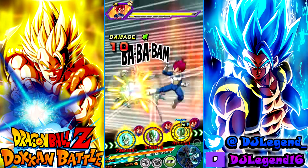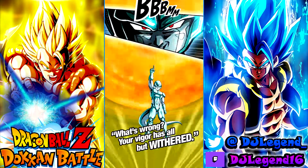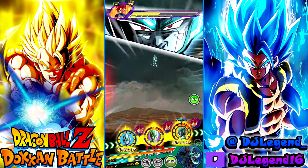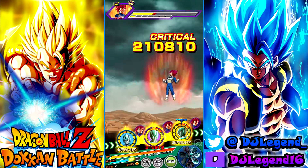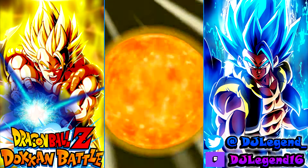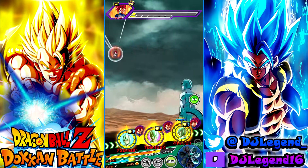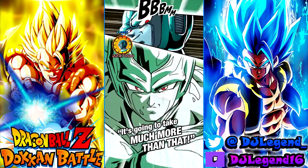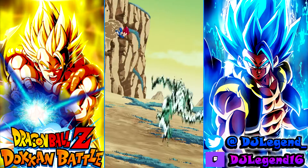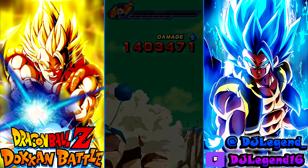Who would be his best linking partner? I think the rotation of him, LR Metal Cooler, and STR Cooler — as long as you're going into multiple enemies — would definitely be one of his best turns. He'd get 50% support, Thirst for Conquest, Big Bad Bosses, and everything like that. That's definitely one of his best possible turns.